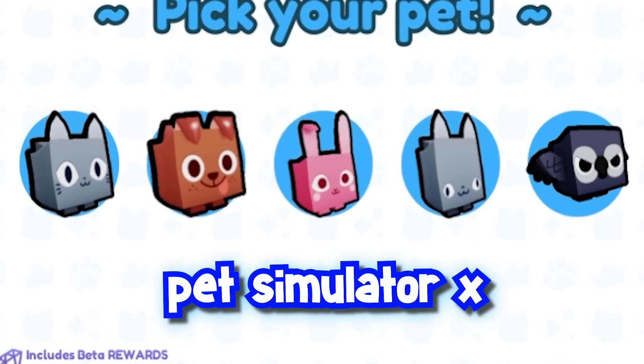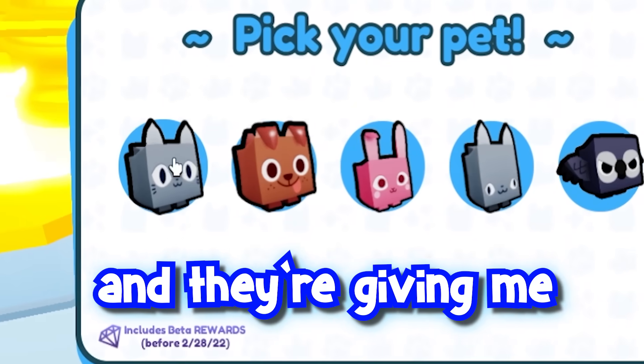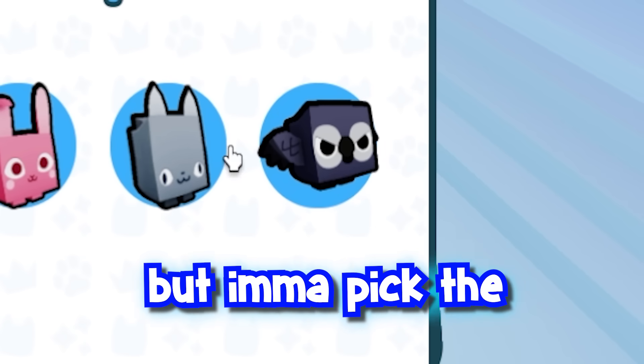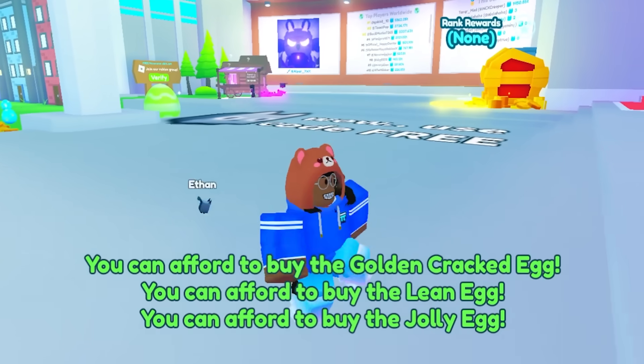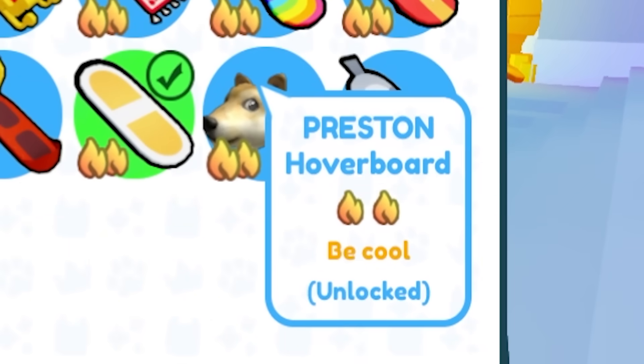Alright, Pet Simulator X — well, Z. They're giving me five options for pets. I don't even know what pet you are, but I'm gonna pick the Hubercad. Oh look at it, we literally got the Hubercad for free! Let's go. Okay, now we gotta check out some things here — we got some hoverboards. Oh my god.